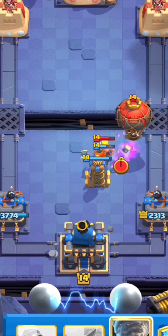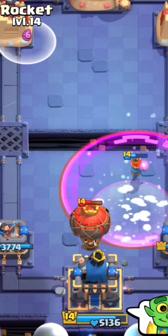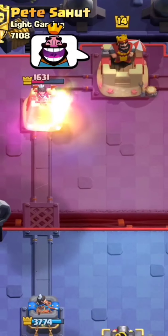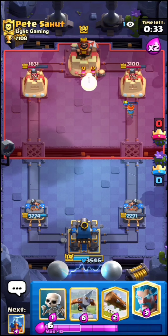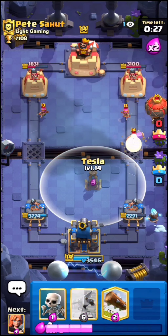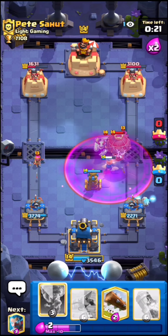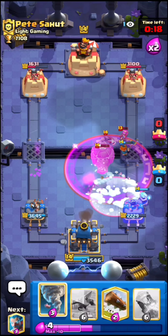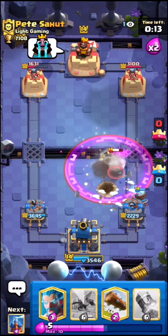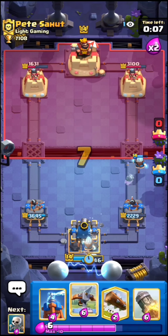Once we get the elixir for it, I'm gonna go in for an x-bow. I know he has guards in hand so I'm going to log in the middle to predict his guards. Kind of failed the prediction but I think that's fine. Let's preplace our Tesla for his balloon — we can pretty much get the king tower activated right here. Really bad freeze by him — he spent four elixir on nothing basically, so I can go in for a free rocket and he shouldn't be able to punish it.